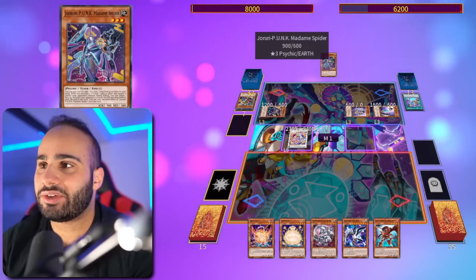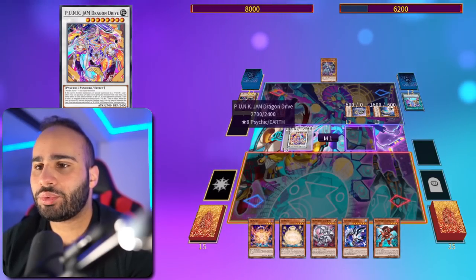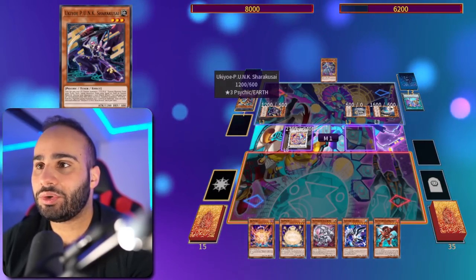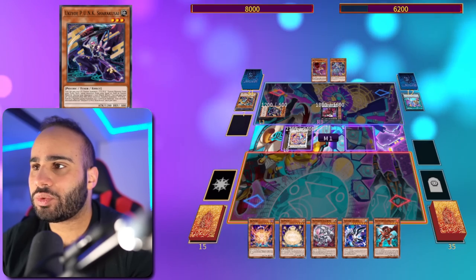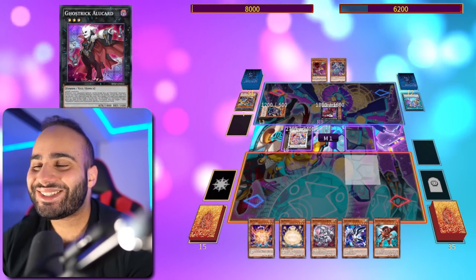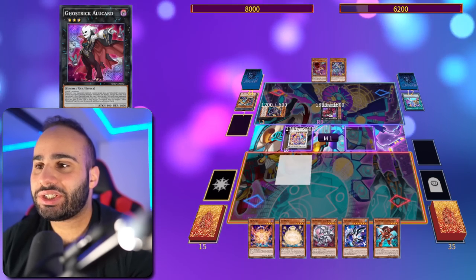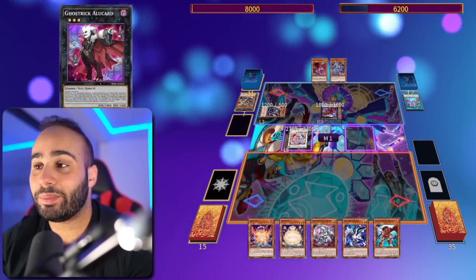The Synchro Monster can search a level 3 Psychic Tuner from the deck - it can even search a Ghost Ogre. And the Deer Note is going to be reviving back the Sharakusai, not that it matters though. The Field Spell is going to be drawing a card because he paid life points. This is a really unique play that I never thought about - if you have two level 3 monsters, you can actually make a big negate just with one brick in your main deck.